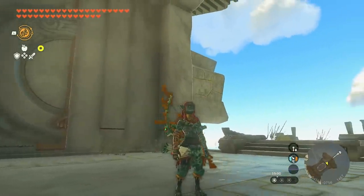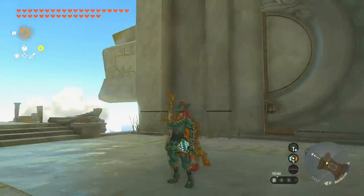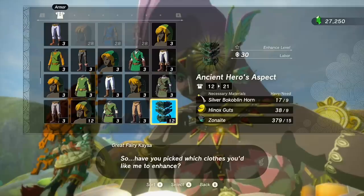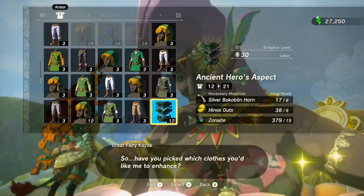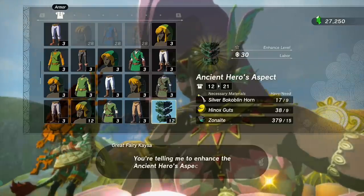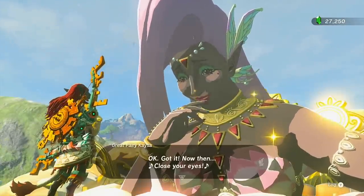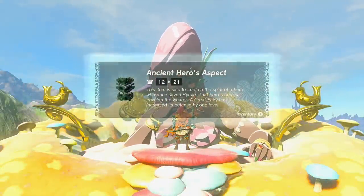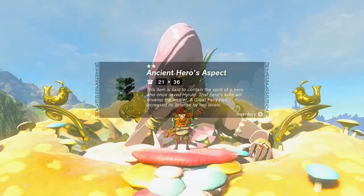Is this Zonai Link? Like, is this Link from the ancient past? Obviously we have to upgrade it now. Level one requires silver Bokoblin horns, nine Hinox guts, and 15 Zonaite - okay, we're starting off real expensive. The next level needs silver Moblin horns and the rupees are priced accordingly. We go from 12 to 21 defense. Level two needs nine silver Moblin horns, nine Frok guts, and ten large Zonaite - two stars is already at 36 defense.